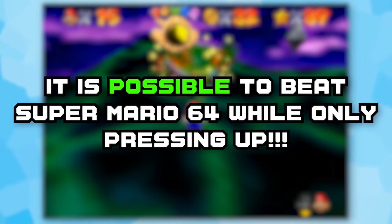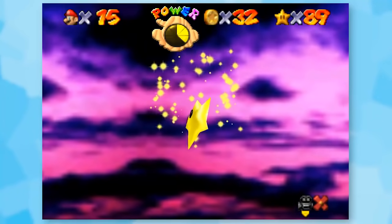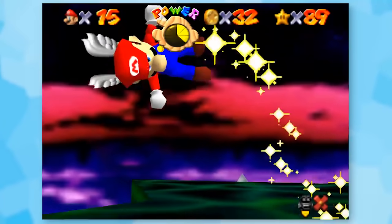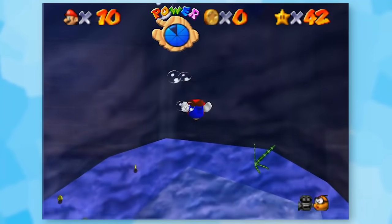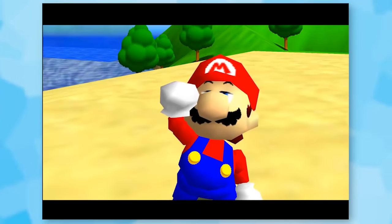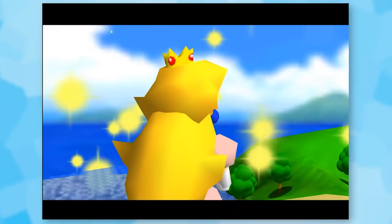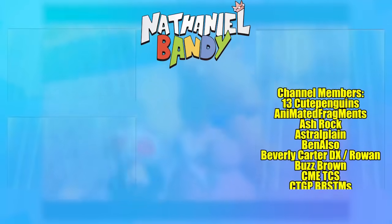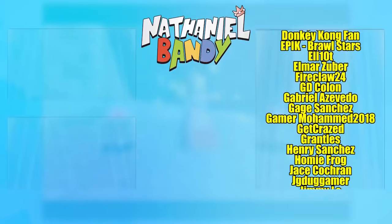Bowser took a bomb to the face, and just like that, we can confirm that it is possible to beat Super Mario 64 while only pressing up. Quite frankly, I can't believe we actually made it this far. I thought we would have gotten stuck in several places, and this challenge got so tedious at points, but really we only got stuck in Dire Dire Docks, and even then the SM64 TASers figured out a solution. I think we probably could have gotten a few more stars, but I'm pretty happy with how many I was able to get. Thank you all so much for watching. I hope you have a great day, and stay safe out there.